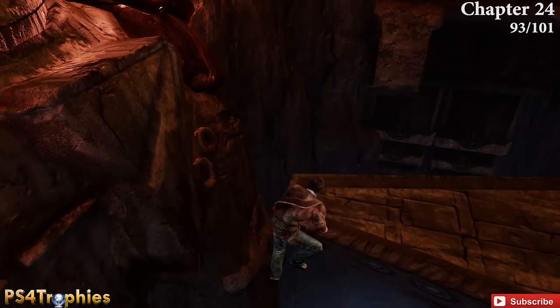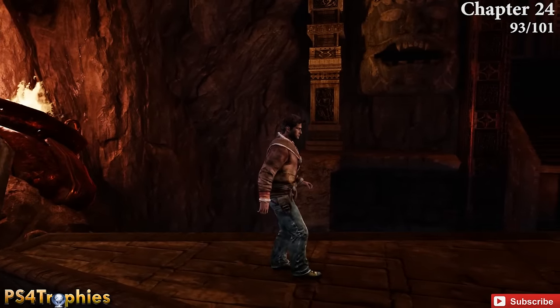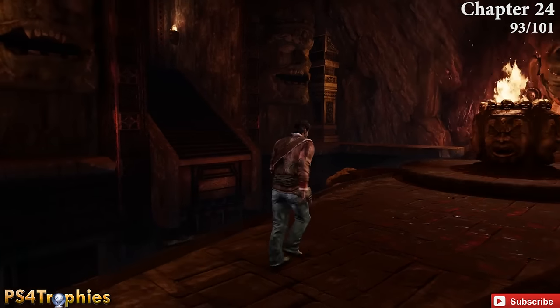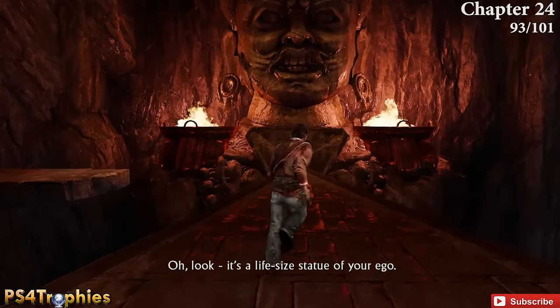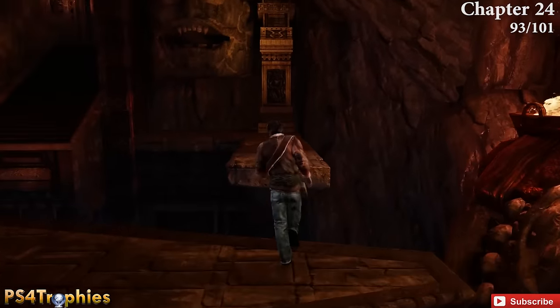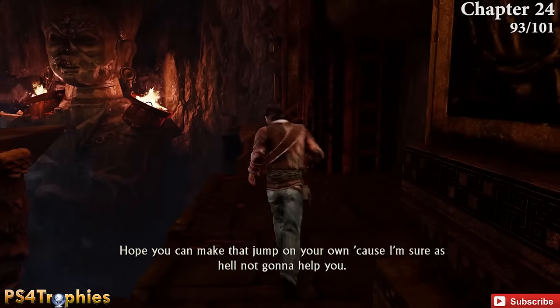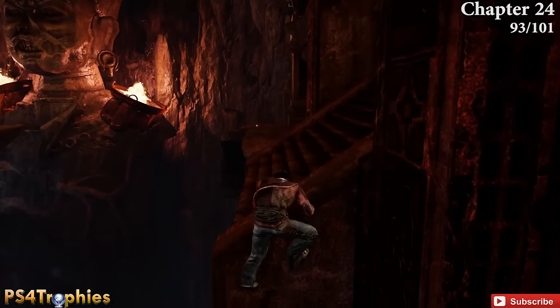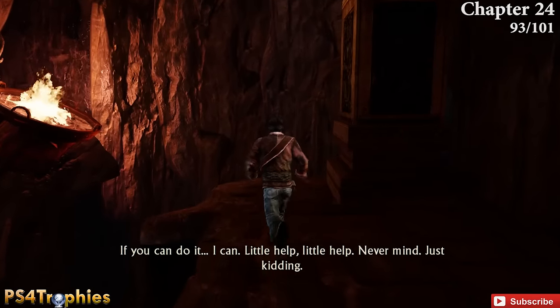There's only one more in chapter 24. You can see it kind of over there to the left, but what you need to do is do a whole bunch of platforming, get on top of this object, jump across, and you're supposed to go to the stairs right in front — instead jump up, walk past it, and that will lead you straight to number 93.